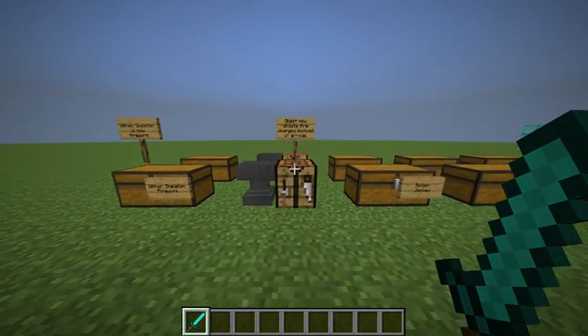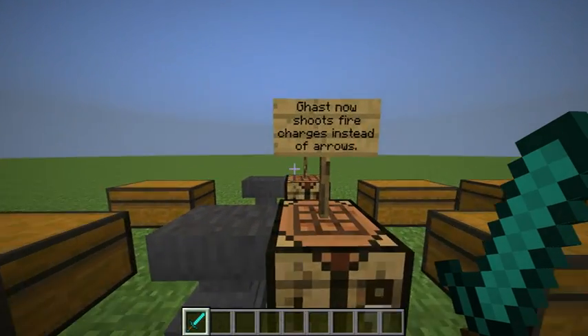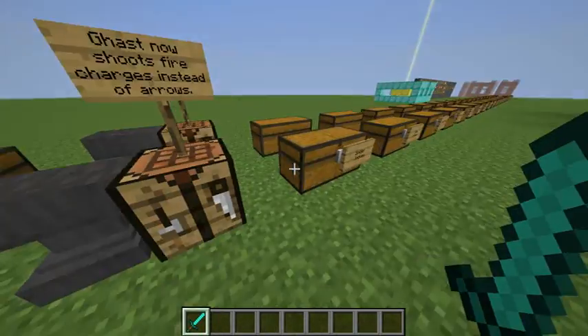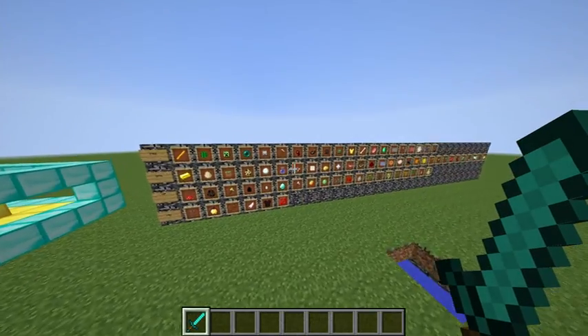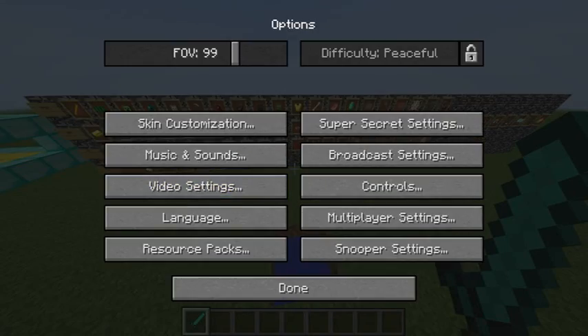So, the Ghast class now shoots fire charges instead of arrows, because the Ghast class shoots fire arrows but I want them to shoot fire charges. And Blaze is to shoot arrows instead of fire charges. Over here is my class board — there are classes in SuperCraftBros.